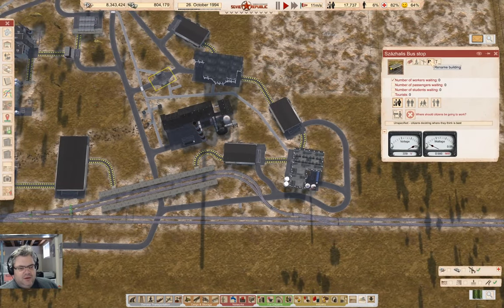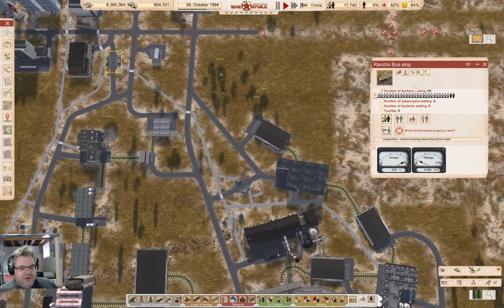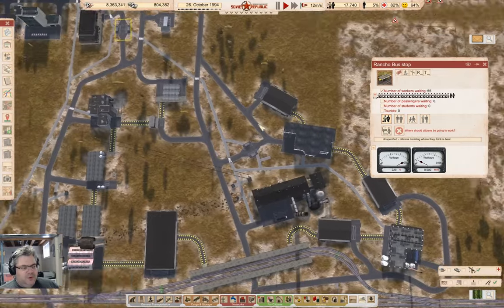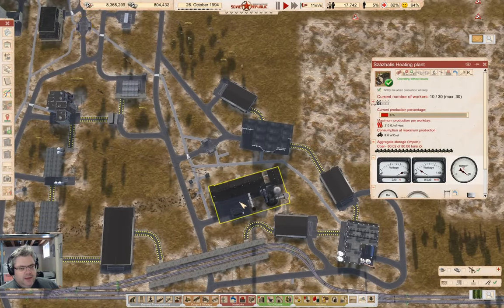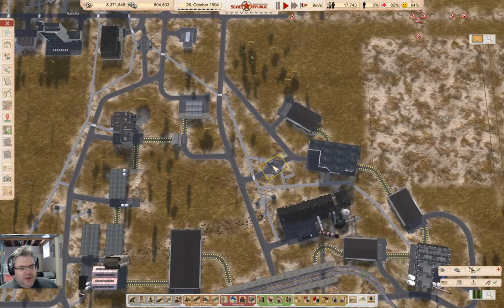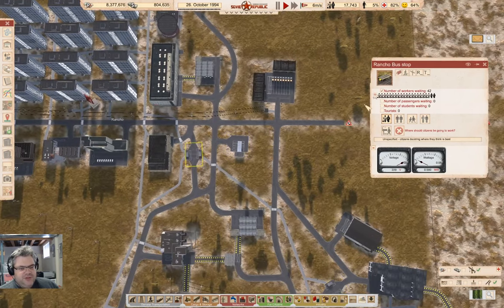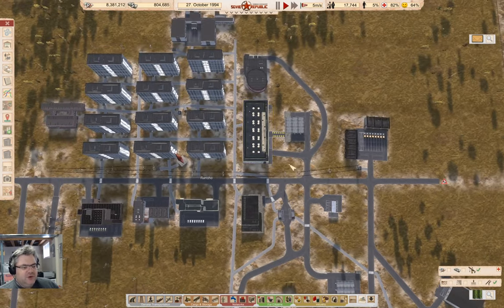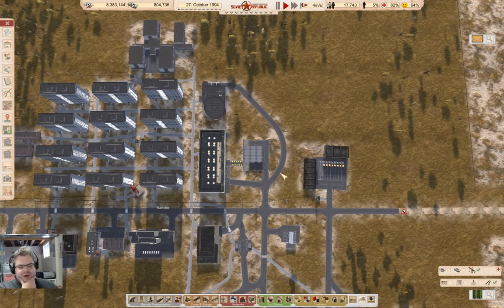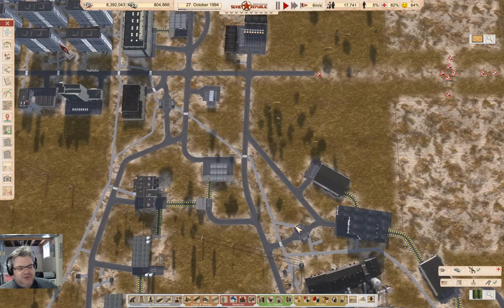If we check here, it is in range of this stop, and this stop is in range of that stop, which should theoretically allow for workers to get down here. But I had this set up so it was accepting passengers, and that was a problem. That one is set for workers. So what I really need to do here is get some residences a little bit closer to this thing.